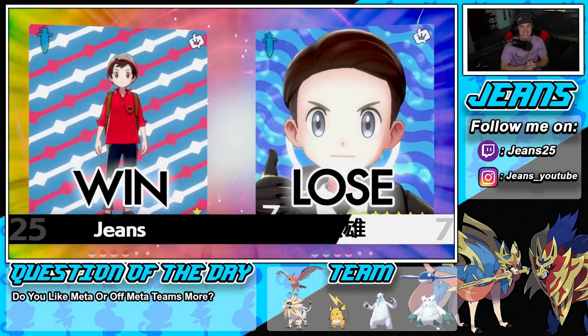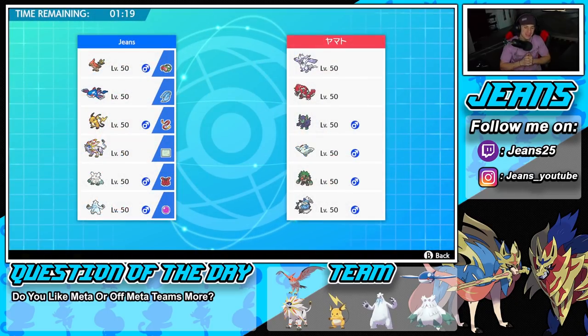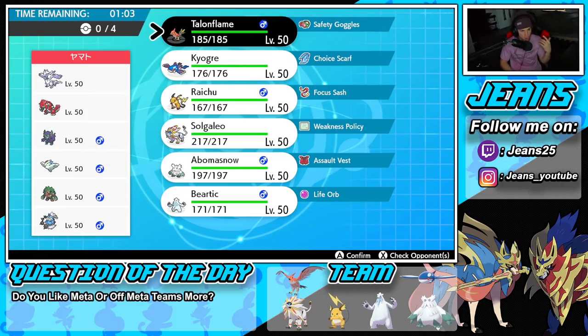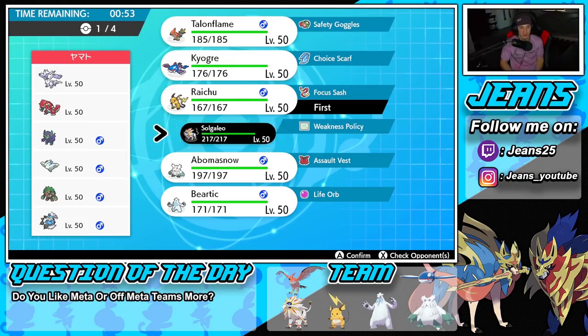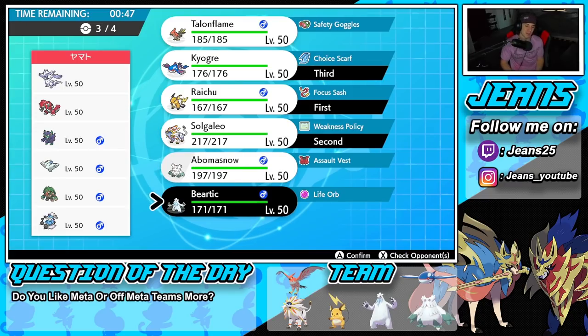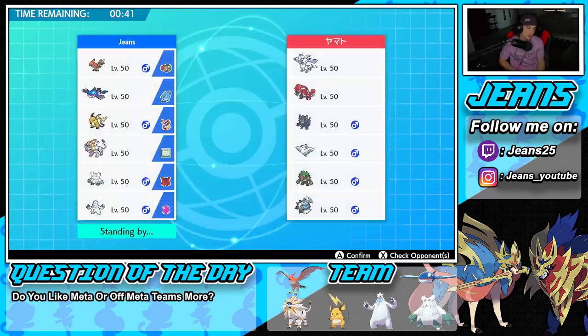Time to go back to back. Battle number two coming at you guys — going up against a pretty cool team: Reshiram, Groudon, Grimmsnarl, Togekiss, Rillaboom, and Thundurus. How should we play this one? We could go Talonflame as lead just to set up Tailwind, or we could go Raichu-Solgaleo which I'm kind of leaning towards. Raichu-Solgaleo is looking real good. True Scarf Groudon obviously that's coming to the back end, and we've got to bring Beartic. Lock it in, lock it down — let's look to grab back-to-back wins.